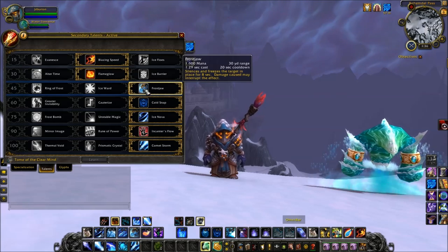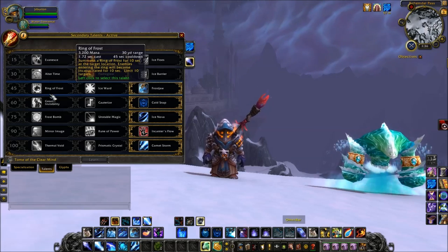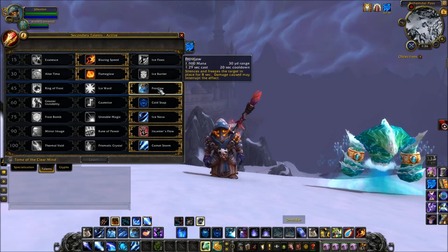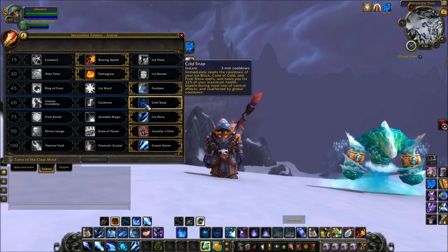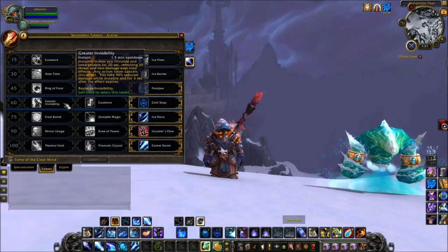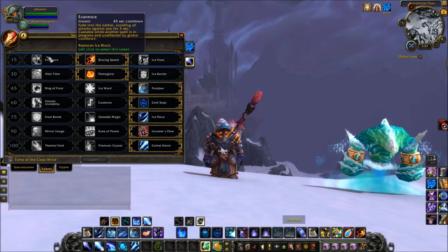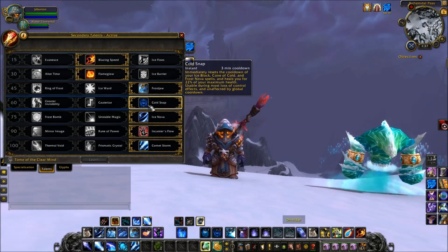In the third tier, if you're versing double melee you could take Ring of Frost, but I like Frost Jaw — it not only roots a melee but you can silence or lock out a healer in range. Cold Snap is just mandatory in this tier; Cauterize is terrible, and Greater Invisibility is okay. Cold Snap resets the cooldown on Ice Block, or Evasive Speed if you pick that — and remember, Evasive Speed replaces Ice Block. It also heals you for 22% of your health, and it can crit, which is pretty cool.